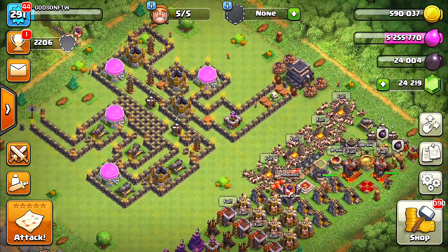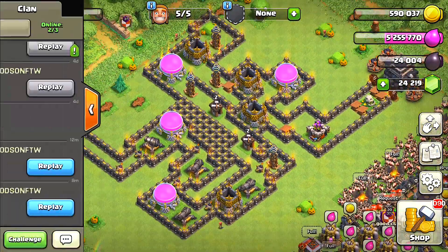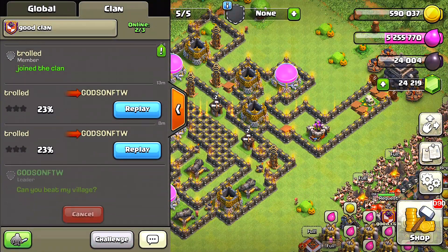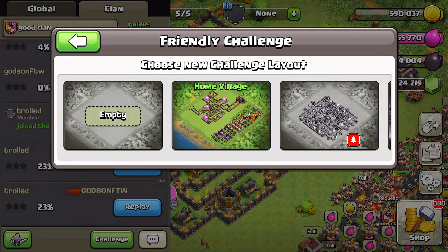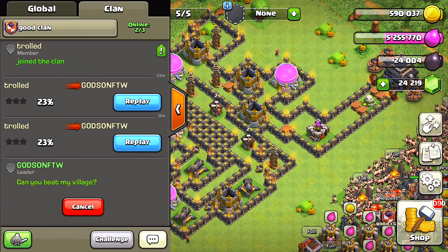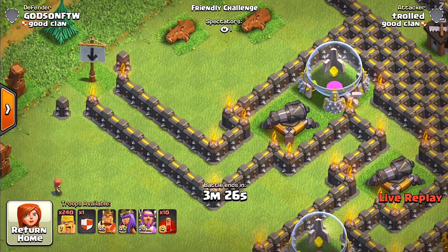Alright, we're back and we're going to try it out now — the archer tower should be there. Let's see if these barbs can actually make it. Actually, we're canceling that — we're going to change the layout. Now it should be good: new layout, let's go in and attack with my 240 barbs. I'm going to try and space it out because I think that was the problem. We'll put them all in and see if these guys can go for it.